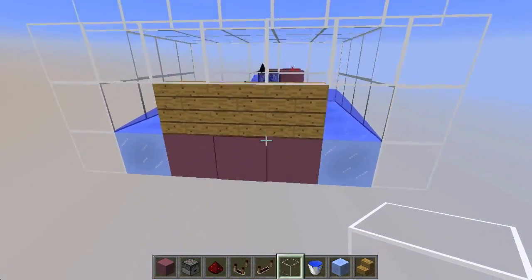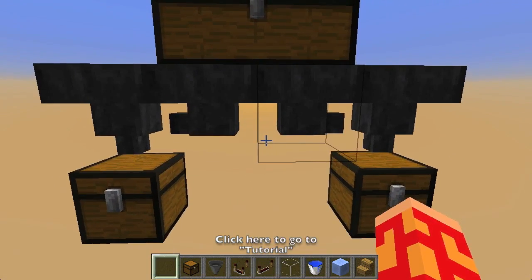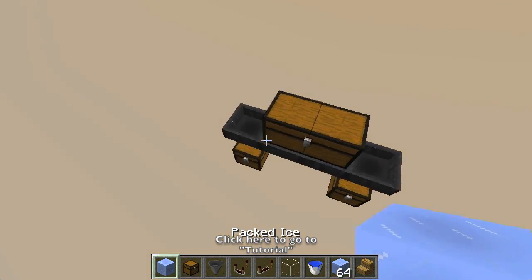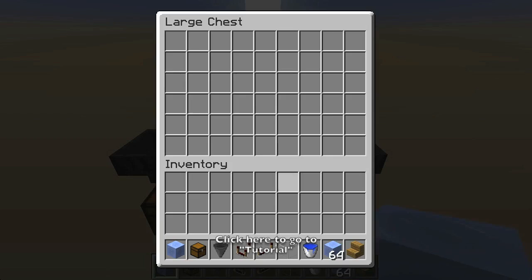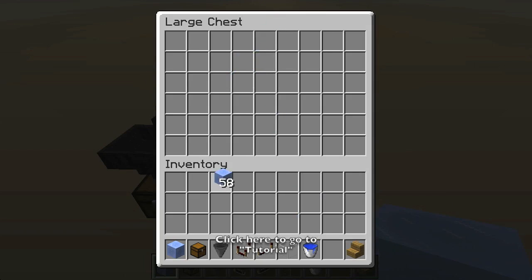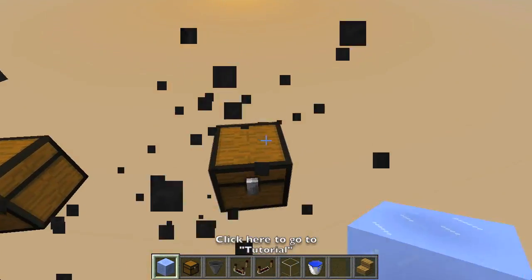Why would you need this machine? Why can't you just use a standard item splitter where you pop items in a chest and they get distributed evenly into both chests? Well, there is a problem: if you have a farm with a slow trickle of items — one in, then another one in — it will always go to one side because of the way the update order works. This design only works properly if you have at least two items at a time so it can pull from both sides.